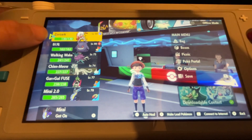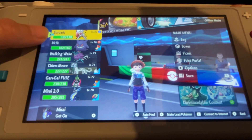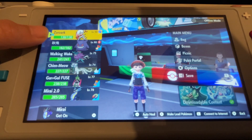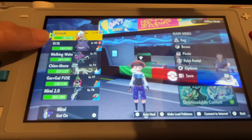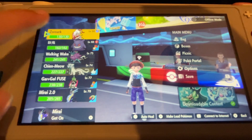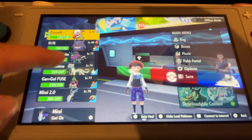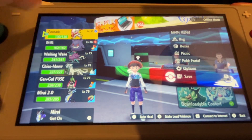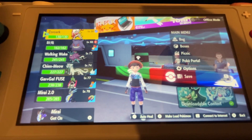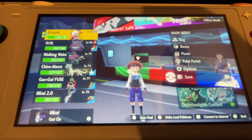I got a Hisuian Zoroark because there's a mystery gift you can get if you pre-order right now, before the DLCs actually release. So if you pre-order now from the Nintendo eShop — which is on the Switch, or on your mobile device, like the website and whatever — you will get a Hisuian Zoroark. There should be a code in your email, or like the receipt or something.